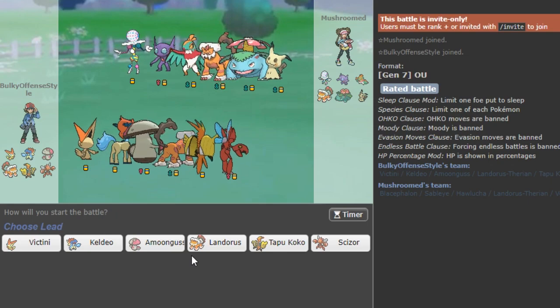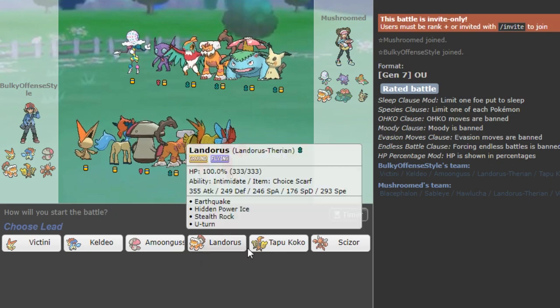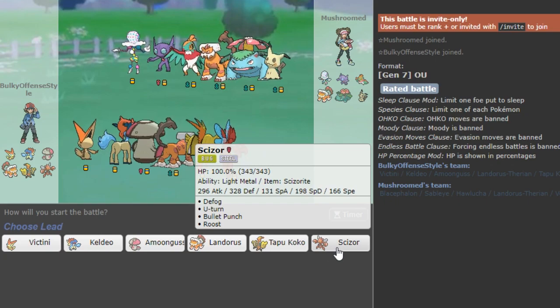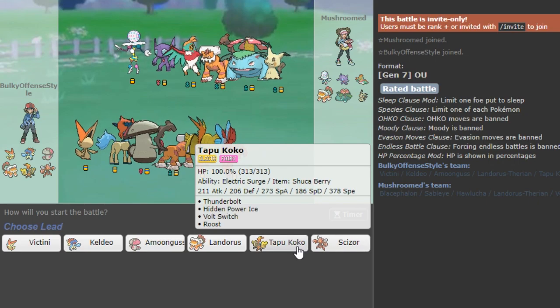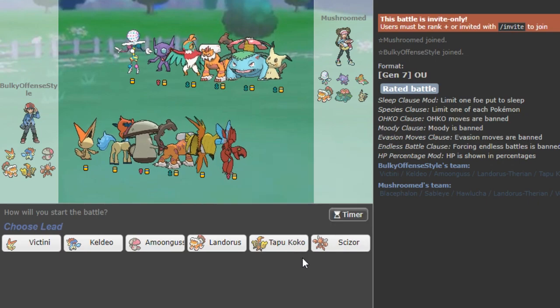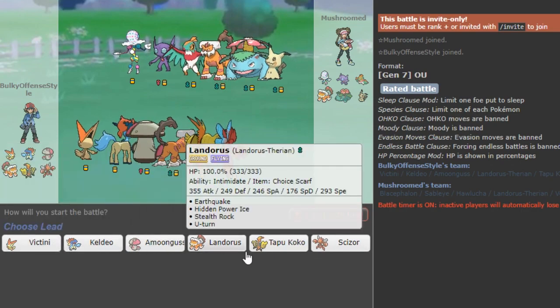So we are using a bulky offense team — many clips made. It's pretty cool, built around Band Victini. I will explain the team as we go on. If you guys want to use the team for yourself, it's gonna be in the description, so check that out. He is a good builder in my opinion, and he does have some teams I cannot share because he uses them in tours, but I'm allowed to share this one.